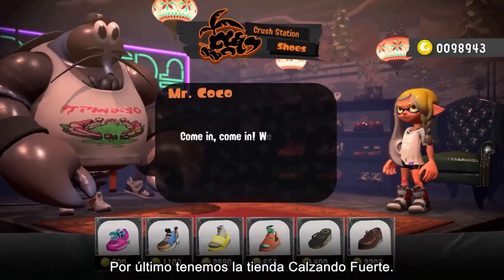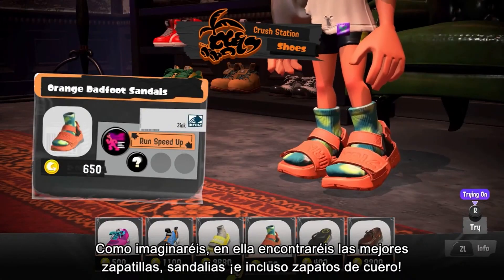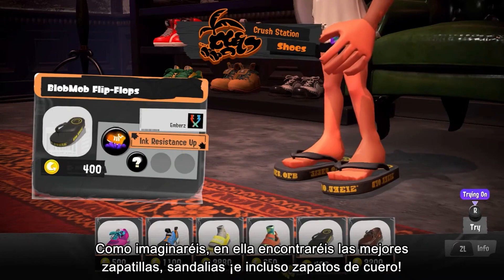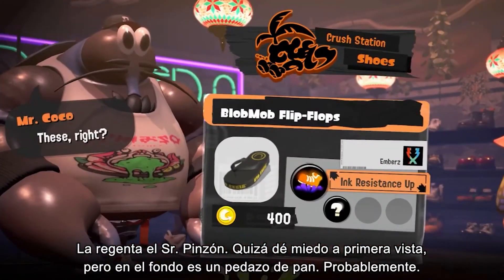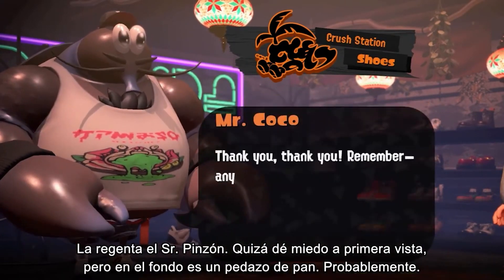And finally, the shoe store Crush Station. Get a variety of cool kicks here, from trainers to sandals and even leather footwear. It's owned by Mr. Coco. He might look intimidating, but deep down he's a nice guy. Probably.